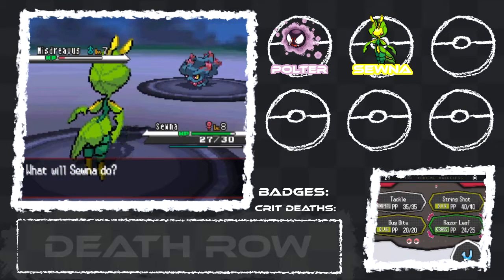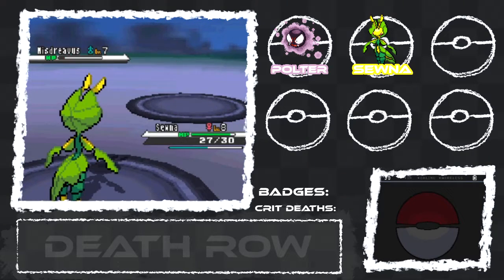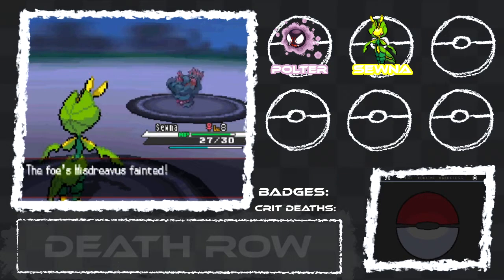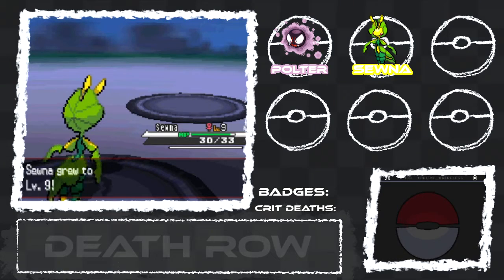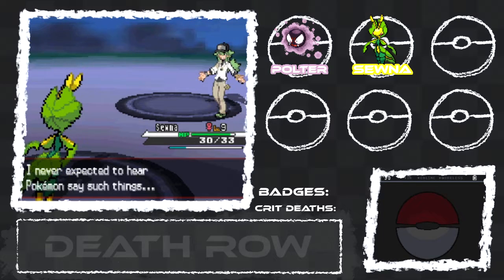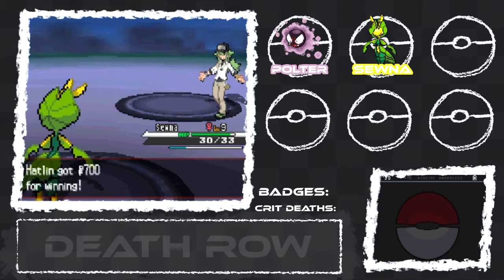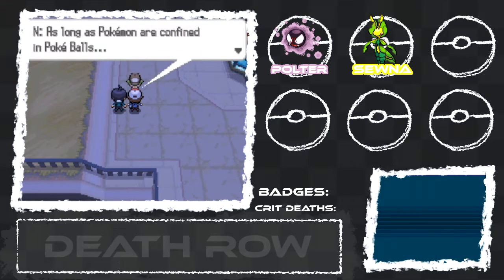Oh, I'm not part Poison type — for Sona I thought it was going to be super effective, but I'm Bug and Grass, not Bug/Poison or Grass/Poison. Nice, level 9. I never expected to hear Pokemon take such things. Sona is a Quiet nature, so she probably didn't say anything.